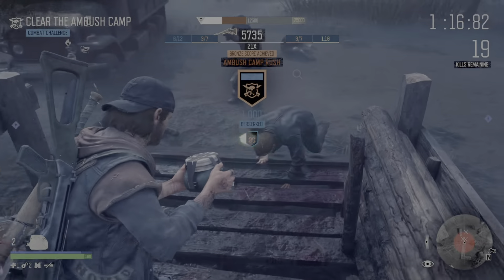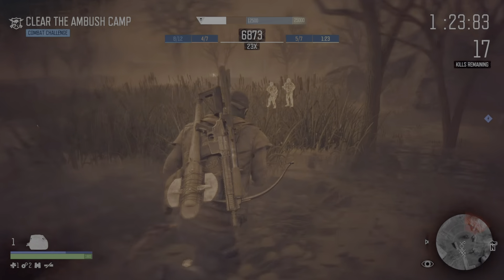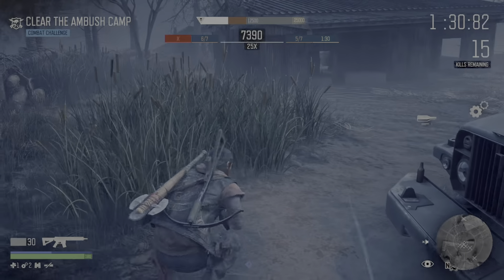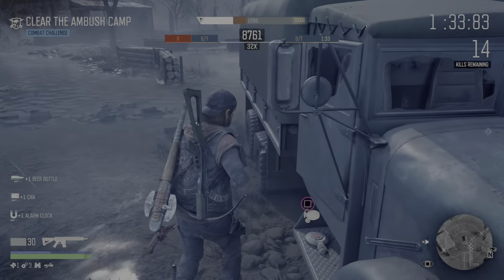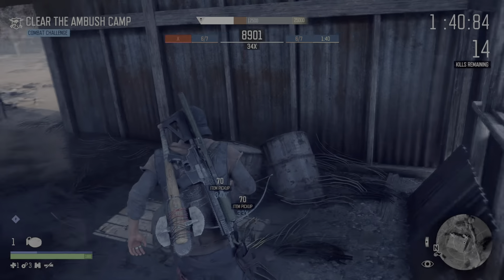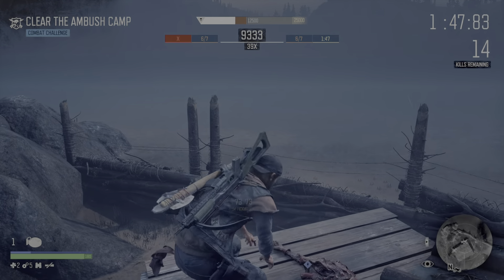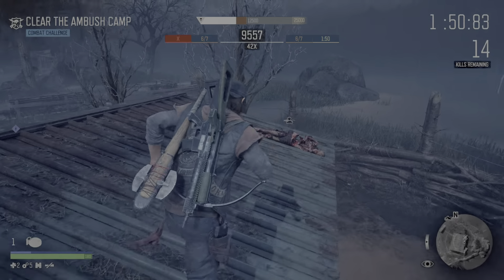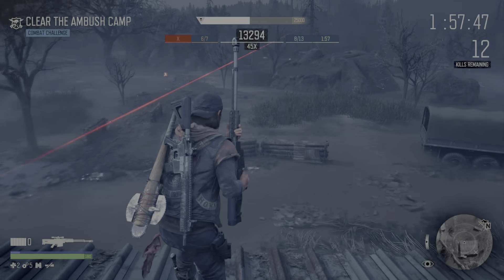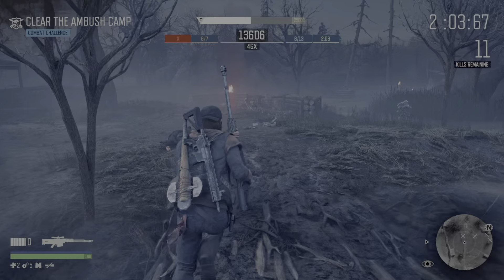Now I'm looking to work on getting seven kills through crafty and ideally at least three through berserked. As you can already see, I have five on berserked and I've nearly got the seven crafty kills I want. I'm looking to take all the items from that truck before moving into this building to pick up those five items, then moving outside. I'm very aware I'm on a time limit, and I'm now looking to get the BFG. I've basically met the criteria for both berserked and crafty, so it's just clearing up the camp now.